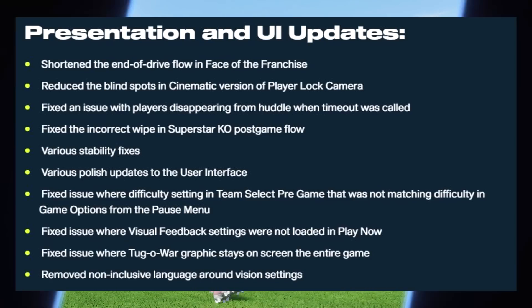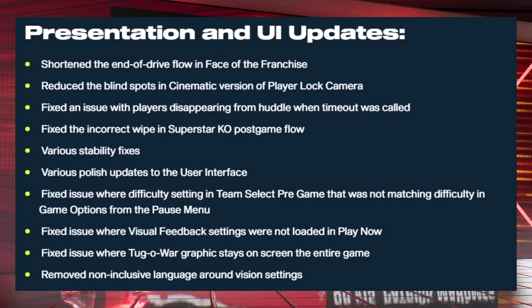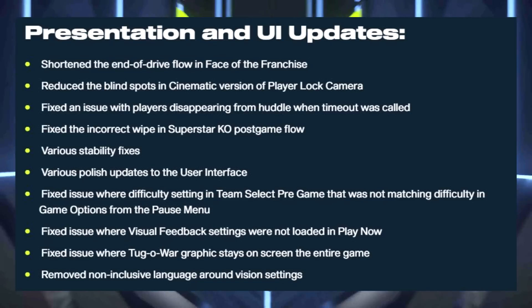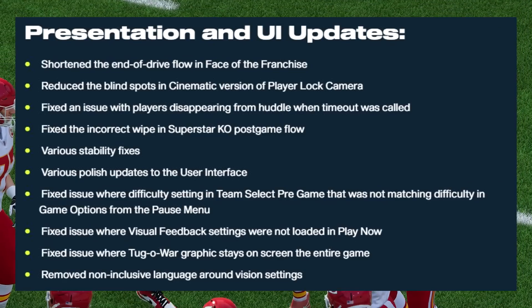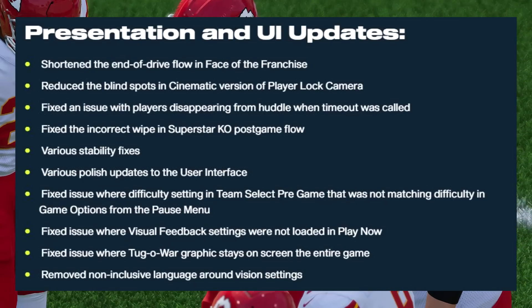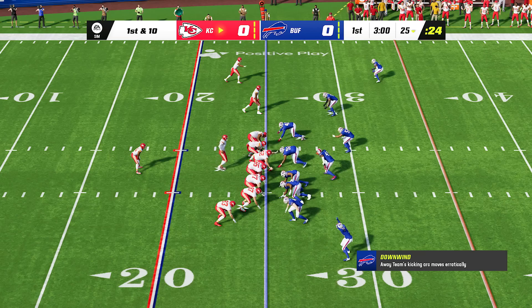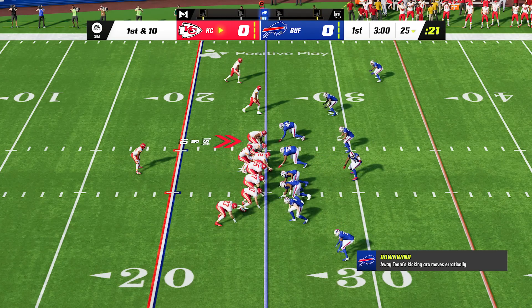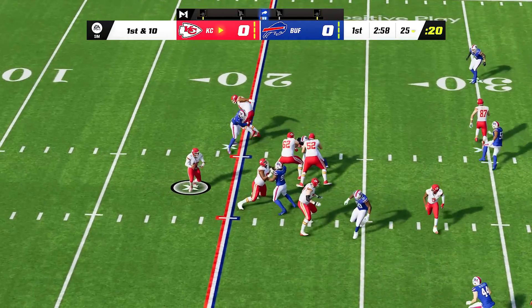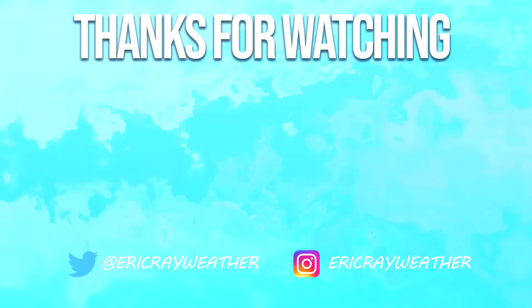They also added some presentation and UI updates — a lot of these are small bug fixes. A big one was the blind spots in the cinematic player-lock camera, which has been fixed, along with other stability, UI, and presentation bugs. That covers the biggest update of Madden 23 — a lot of content and fixes, but a lot of things that were supposed to be fixed still seem broken for many people. Players are very frustrated and throwing their hands up at this point, and that's understandable.